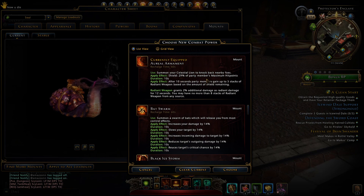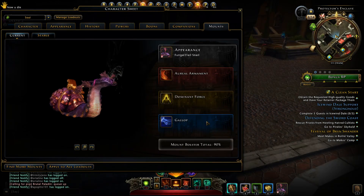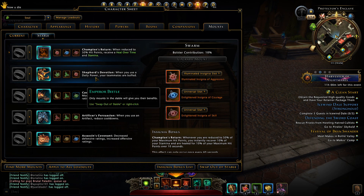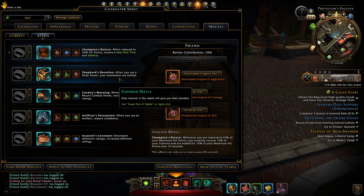Here is my mount. Lion is the best mount for healer - it will heal your party members, but it's too costly right now. I like to debuff the enemy so it will help the DPS to do more damage and kill the boss easily. Here is my mount and its bonus.